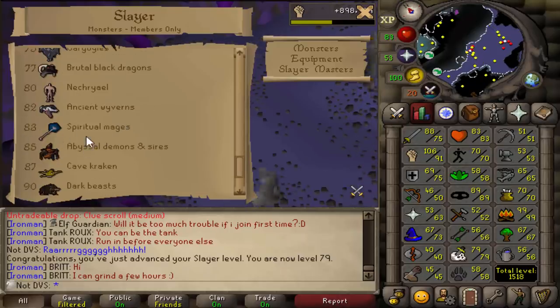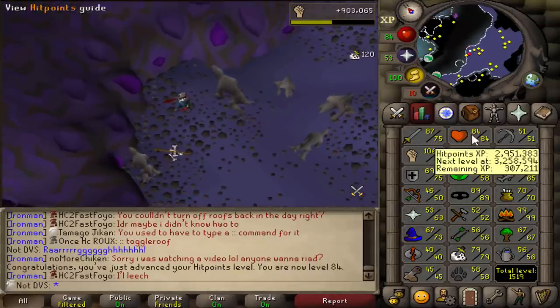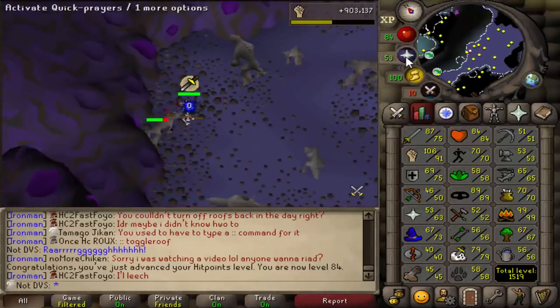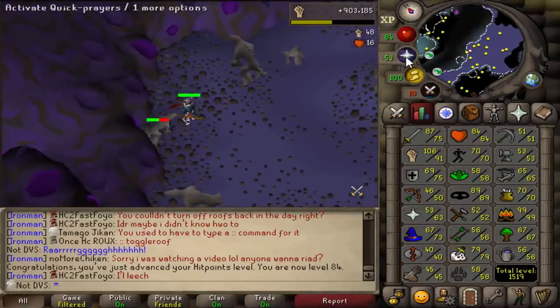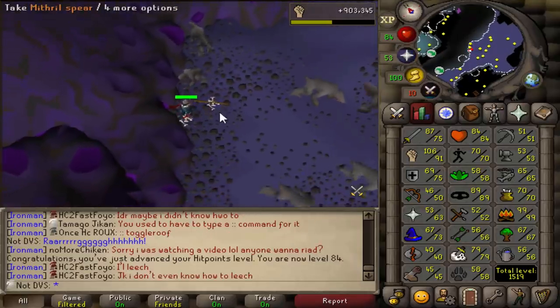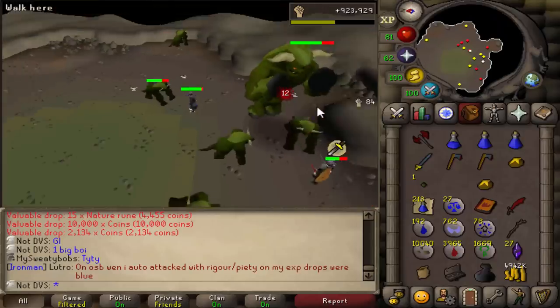A milestone I haven't really been mentioning is level 83 slayer, which unlocks spiritual mages where I can get dragon boots. It's only been about four to five minutes since I got that 79 slayer level. This hit points level pretty much snuck in — I wasn't paying close attention, and when I checked I was only about 400 XP away, so I was pretty close to missing the recording again.